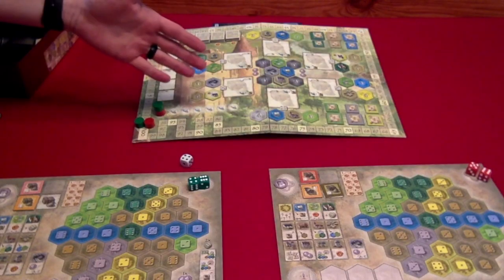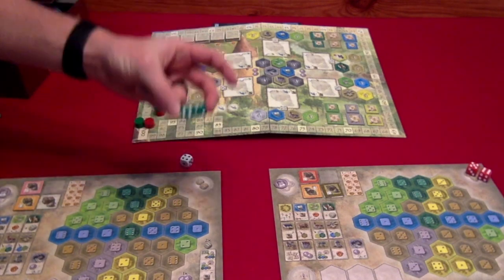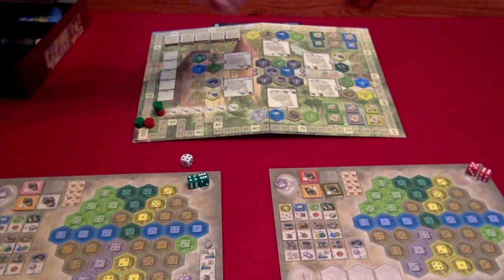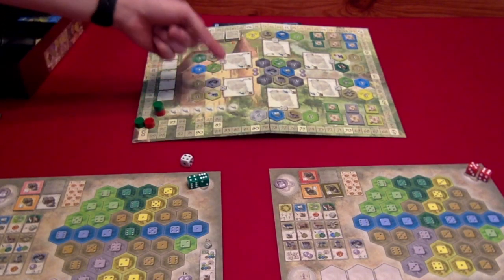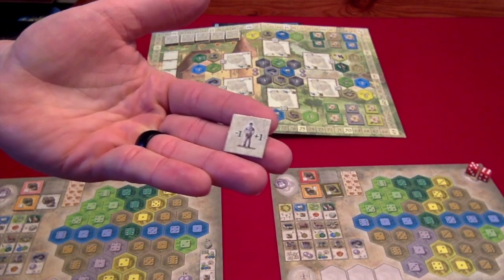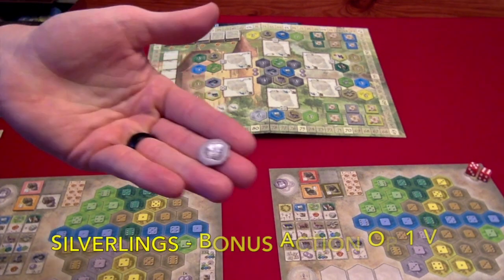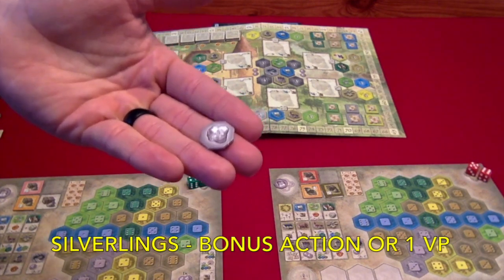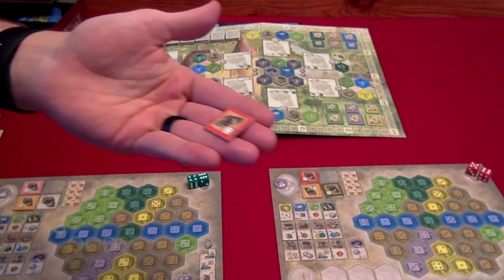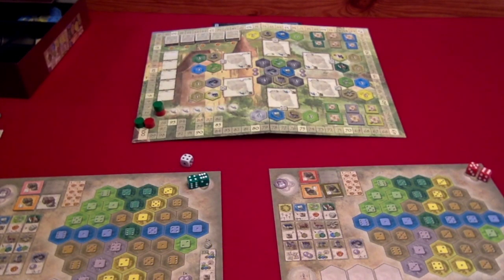In the center you have the game board and then each player will be given their own estate, two dice of the same color, and two tokens of the same color — one tracking victory points and one tracking turn order. When it comes to the cardboard components, you have worker tiles which allow you to add or subtract from the dice number, silverlings which allow you to take an extra action or gain a victory point at the end of the game, goods tiles which you collect and sell during the game for victory points, and then the estate tiles.